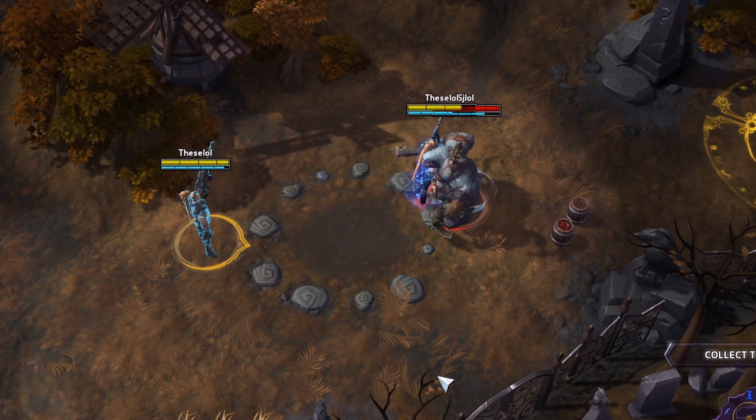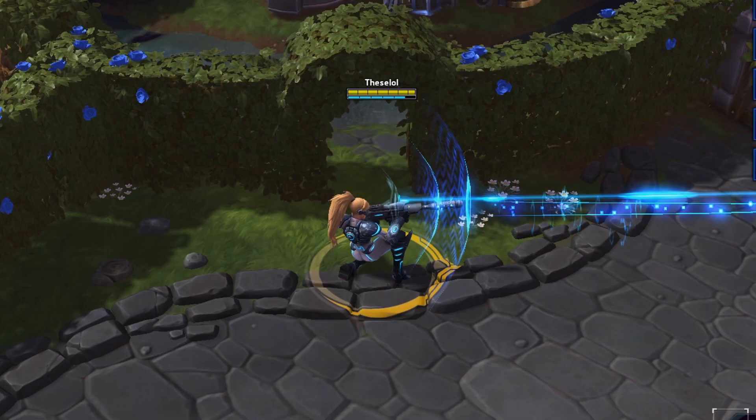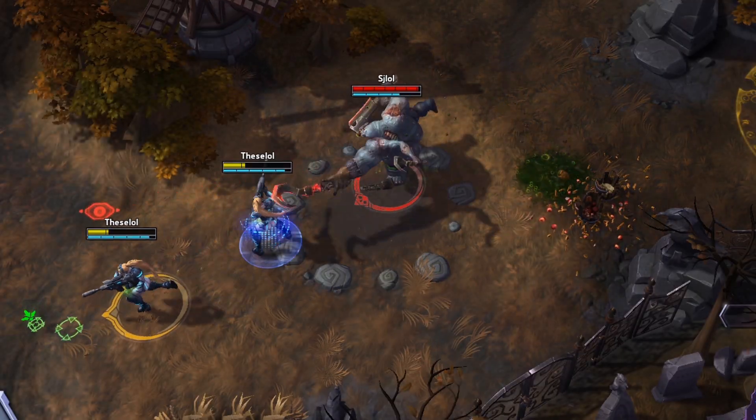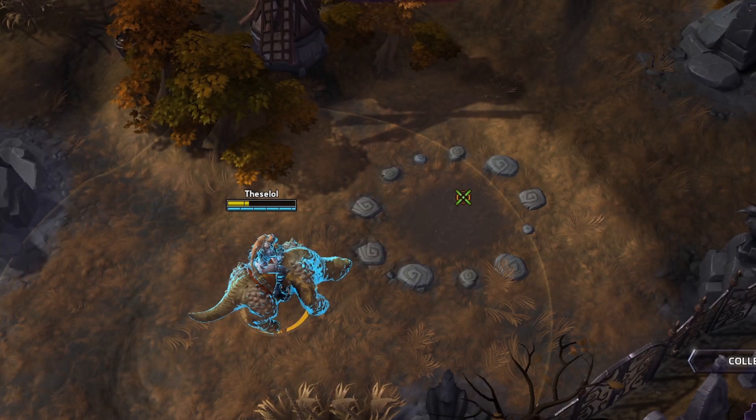When you see a Stitches hook, Jaina's frostbolt, another Nova's triple tap, or even a Zagara spear, quickly place your clone in the skill's path to block it.